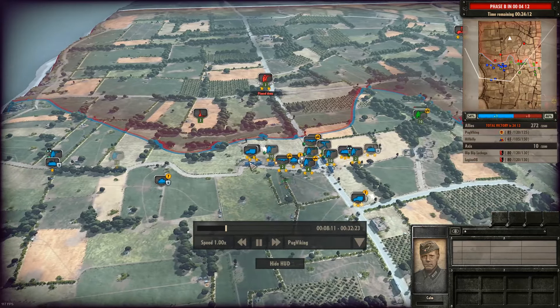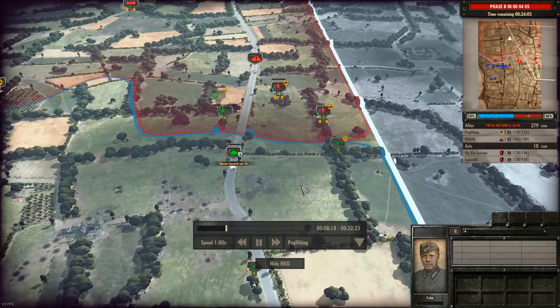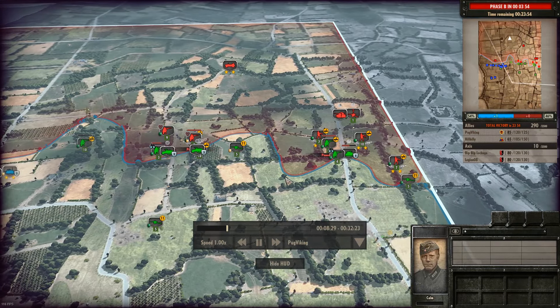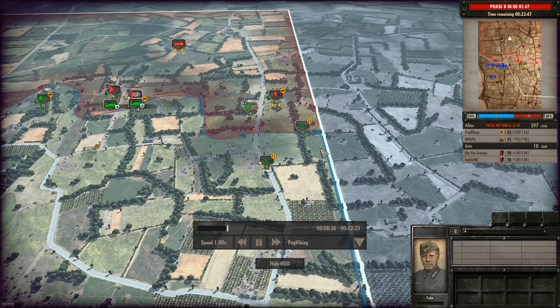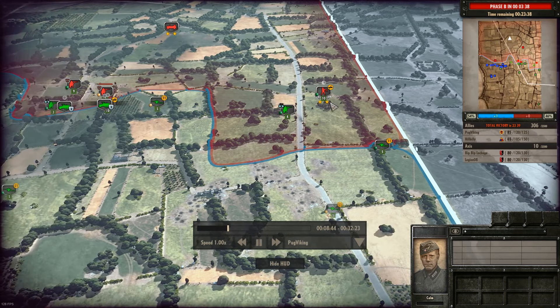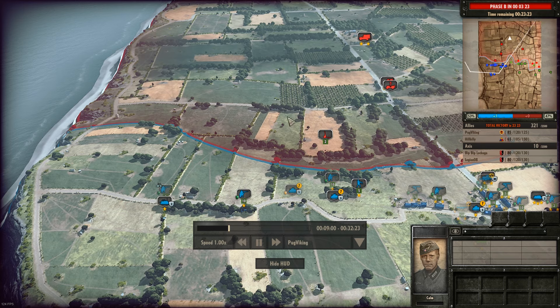On the right side my teammate is having very big issues trying to take that area. Around this point I started asking him if he needs support and soon I'm bringing some infantry on the far right side, trying to push behind the treeline in cover to take back the ground we lost on the right flank. I'm also bringing in some infantry and MG reinforcements on the far left side to eventually push into the treeline and capture that area.